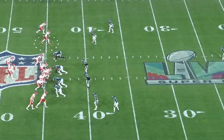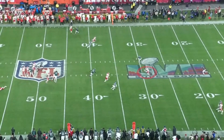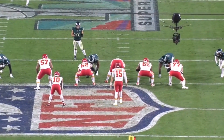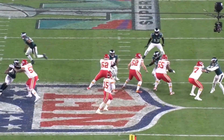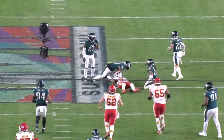On the first play of the fourth quarter, Mahomes hits Juju Smith-Schuster across the middle for 14 yards. The protection held up just great all day — Mahomes was not under any pressure. Andrew Wiley at right tackle and Orlando Brown Jr. at left tackle did an excellent job protecting the edges, giving Mahomes all kinds of time in the pocket to make that throw to Juju.